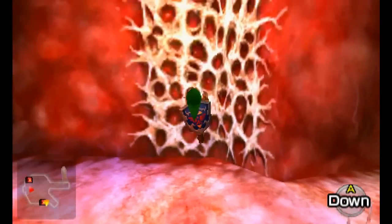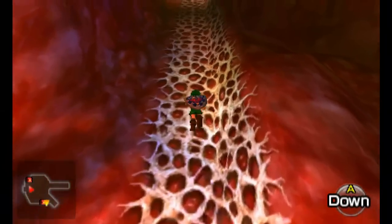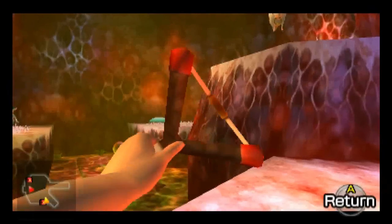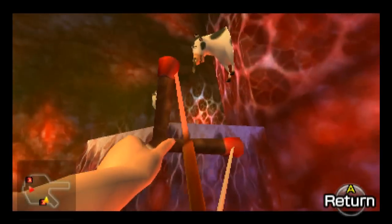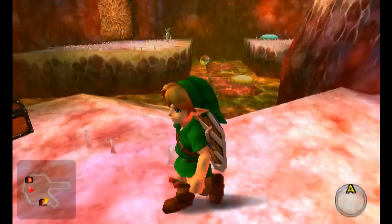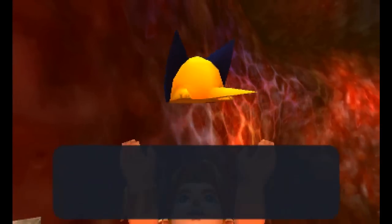We'll climb up this vine section here. Let's use our slingshot and start taking out these cows. He's dropped a chest — and he's going to drop some Deku nuts, and another chest there. Five rupees, old boy? Twenty. No — it's a bomb-chu! That's a very useful item — they will of course scurry up walls for you. Isn't that handy? We're going to need that for sure.